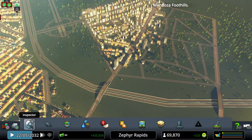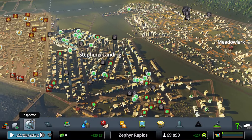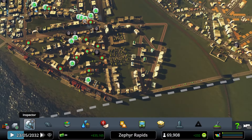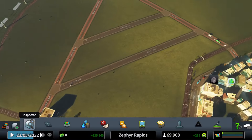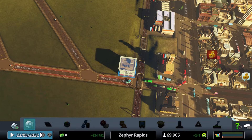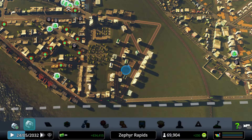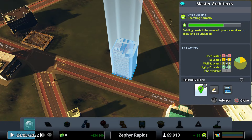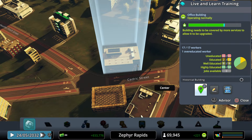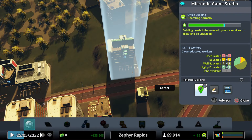The population is at 69,870. Checking the expansions — only one building developed so far along Eliza Crowley Street, but the office zone expansion is thriving: Master Architects, Live and Learn Training occupational training, and Mycrondo Game Studio — a game developer — have all opened.